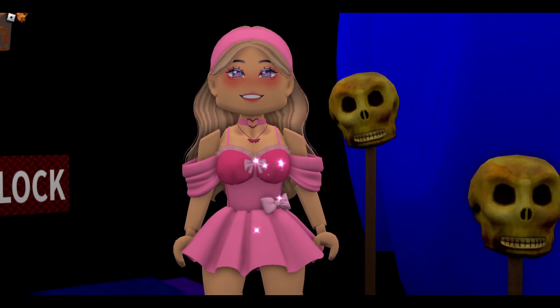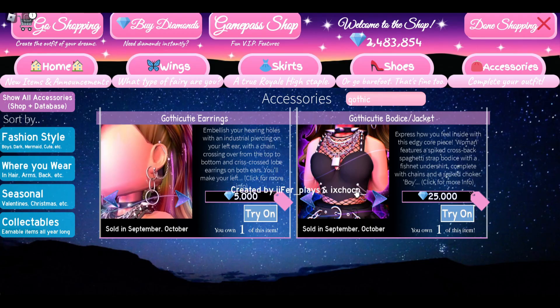Similar to the Royal Rebel set, you'll get a better deal for the Shadow and Press set in the trading hub. You can wait for these sets to come back on sale — they may go down in price — but they are already pretty cheap, so chances are they might not go down much.